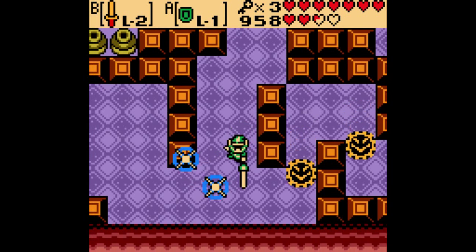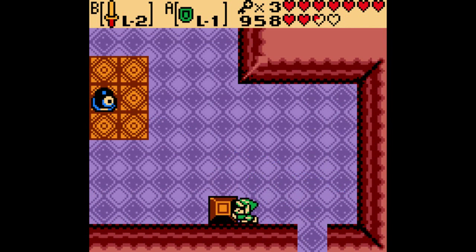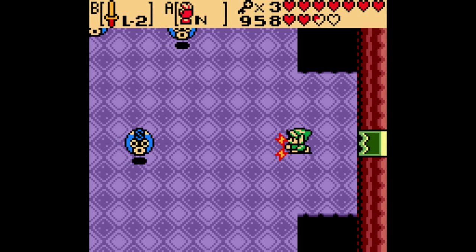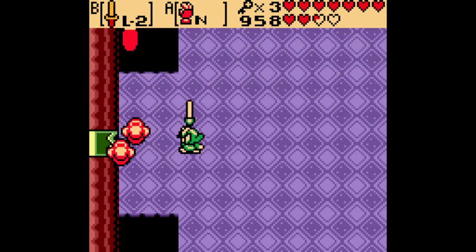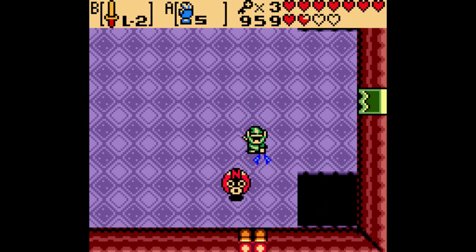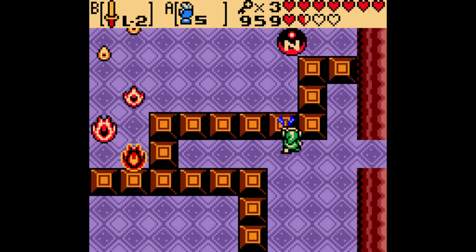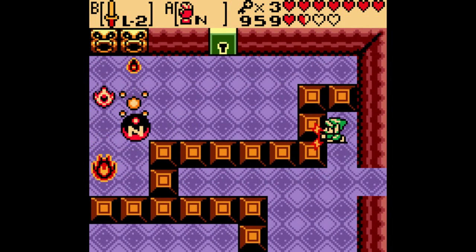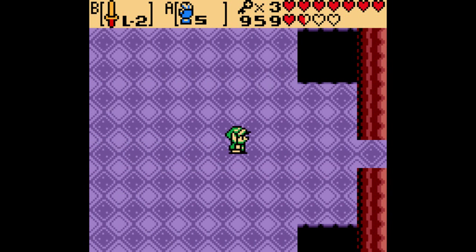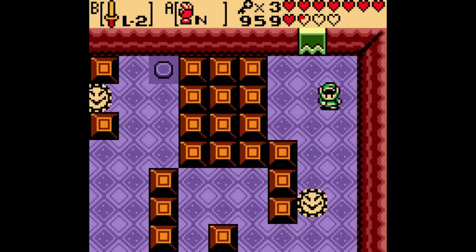You could have headed left on that previous screen, but we want to go to the right here first because this is where you're required to go. These enemies here are Magnites — the way they work is they rotate between north and south polarities of magnetism, and you can pull them towards you or repel them away. They are annoying purely for the fact that they move fast. You can move the northern orb there to get in the way of that fire. Fun little fact: Dark Nuts get attracted to you as well — anything that's metal will, actually.